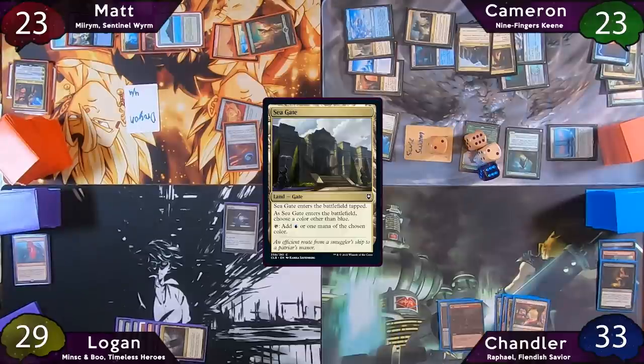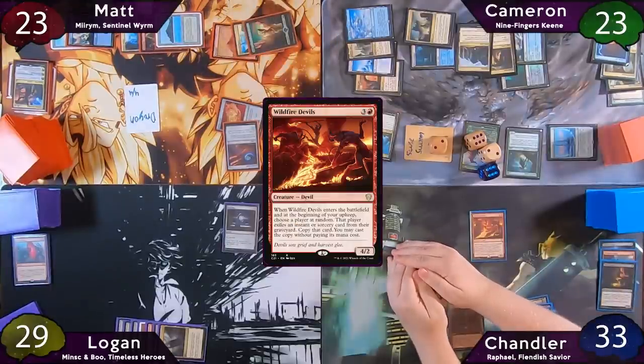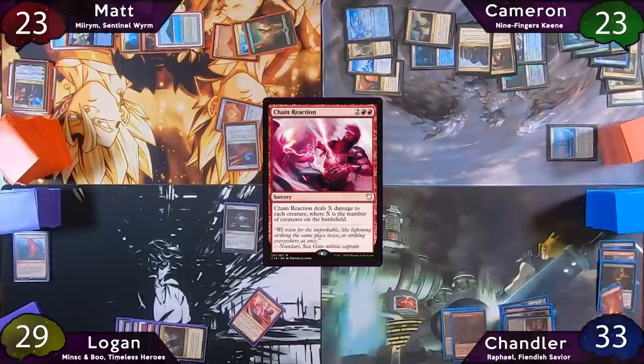The turn passes to Chandler. He, Logan, and Matt are getting very worried about these Scootswarms, and the only thing Chandler can do is re-drop Wildfire Devils and pray the dice pick Logan. A 1 or 2 means Logan is chosen, and the result is a 1. Logan immediately exiles his Chain Reaction, and Chandler gladly casts it, wiping the board of all creatures.